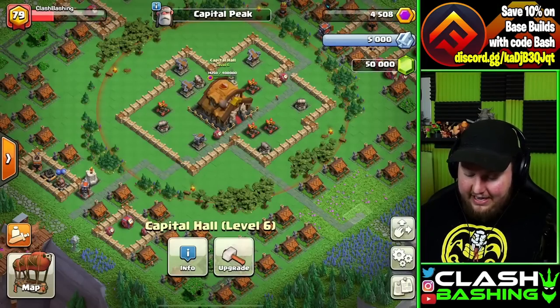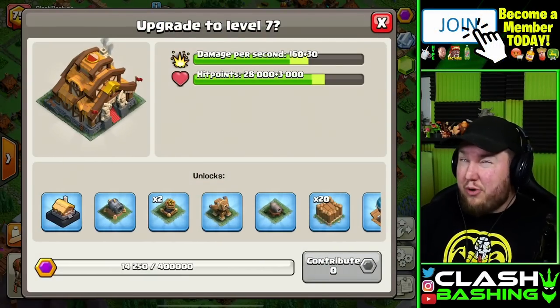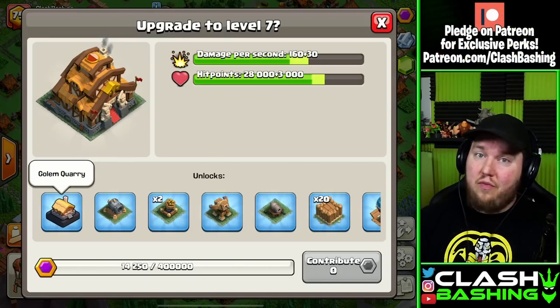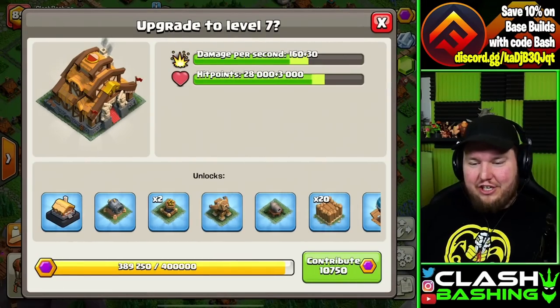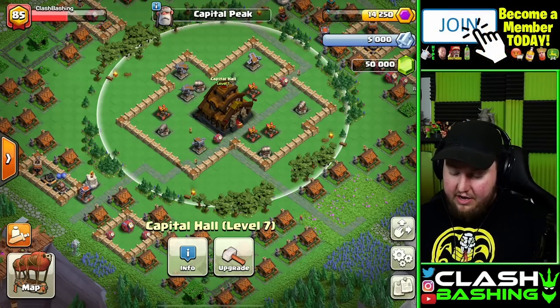Look at that — it is pretty expensive: 400,000 Capital Gold. This is going to take a little bit of work. These upgrades aren't going to be cheap as you get further, but it's all going to be worth it. This will unlock the Golem Quarry and that brand new Mountain Golem. And after tons of contributions, we can finally finish off our Capital Hall to Level 7.